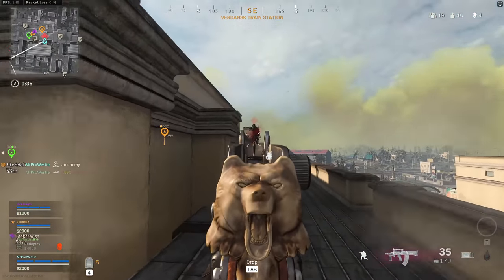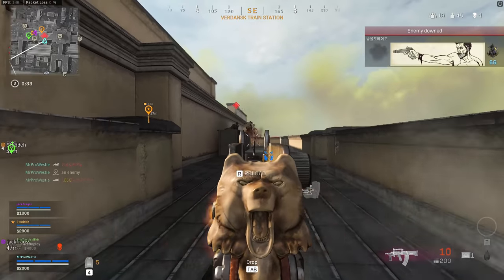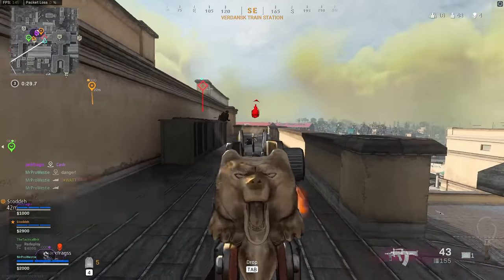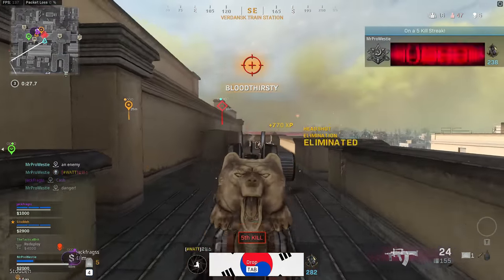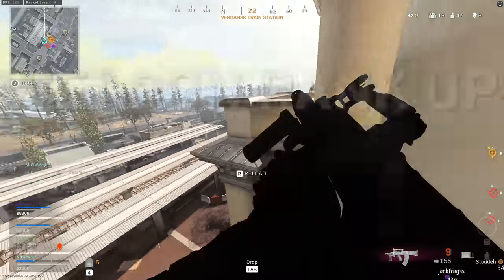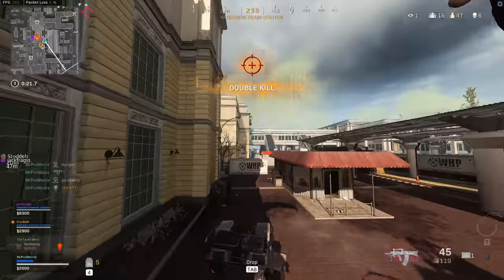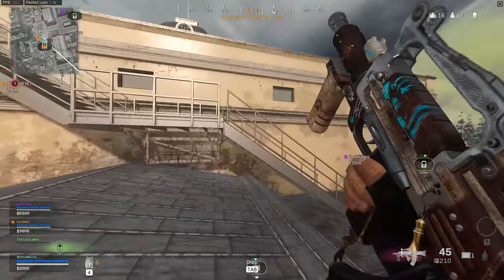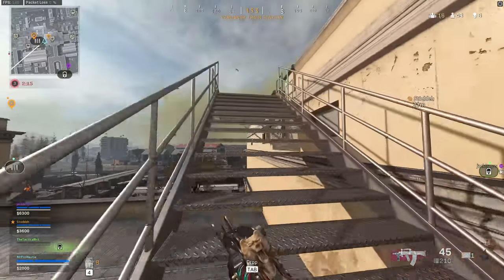They're trying to stun me. There's cash on that body, Jack. I got both. There's a load here. One tried to sticky me. Got two. On your own, Westy. Self-res. Dropping off the roof. He's got claymores. Oh, that got a little bit tense.